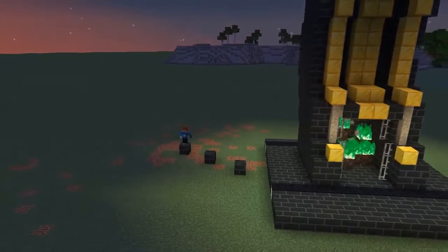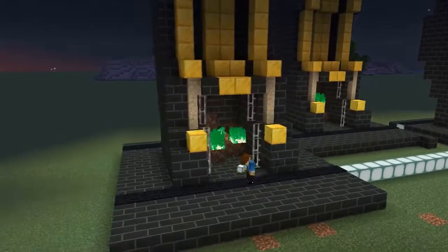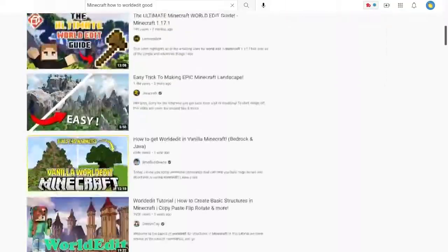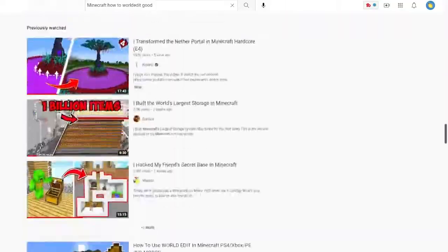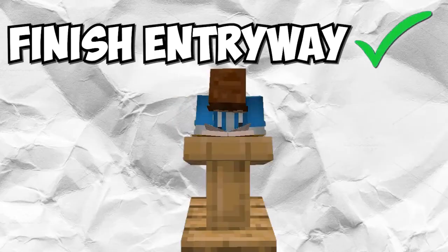Now that we have a good fireplace design, I think we can just start putting these kind of staggered in a line like it is in the movie, and put some rounded walls around it. After spending an embarrassing amount of time figuring out how world edit works again, I think I got a good design that I really like. Sweet — entryway done.